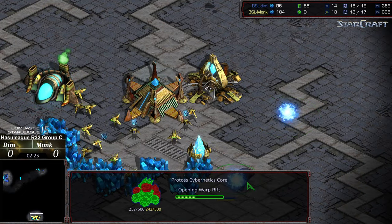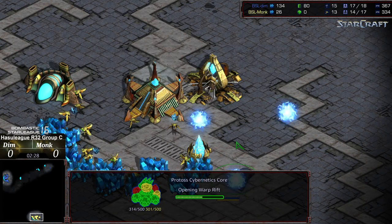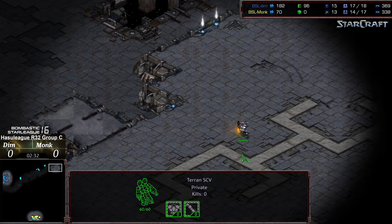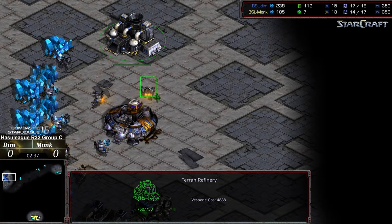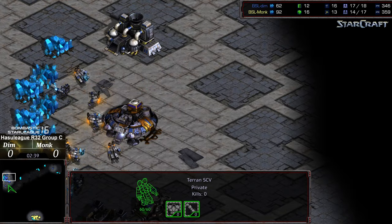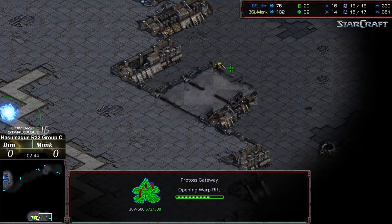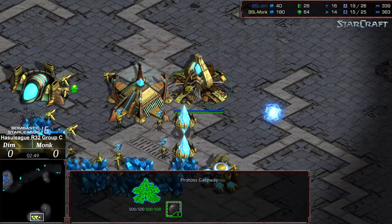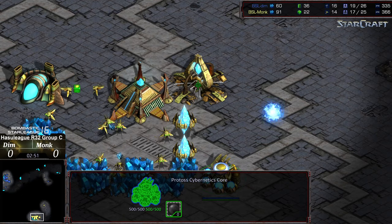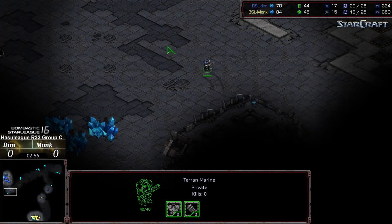Assimilator there, cybernetics core, morphing in two gate - that's the opener here for Monk to start things off. He wants to get some early Dragoon pressure on his opponent, which I think is wise considering how open this map is. A single SCV being left - so it looks like this potentially is just going to be factory to expand. I think it's extremely important for Protoss to get large Dragoon numbers outside their opponent's base as rapidly as possible, to mitigate that option for the mid-game Vulture harass.